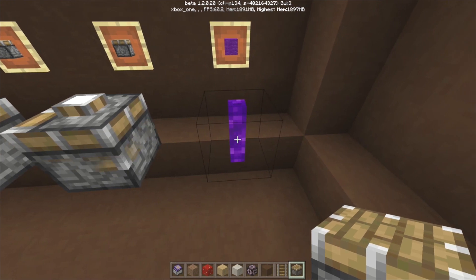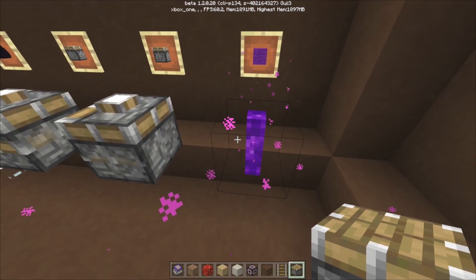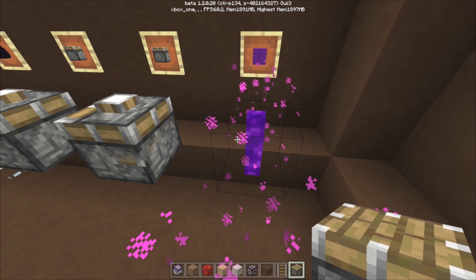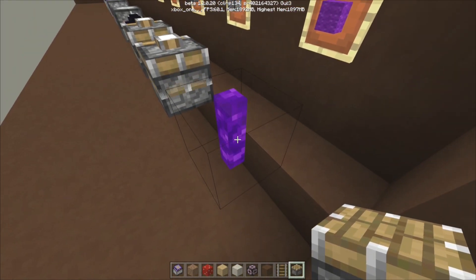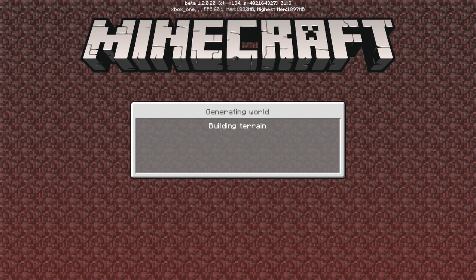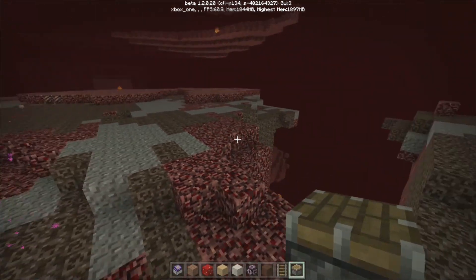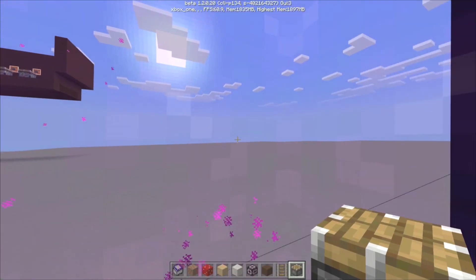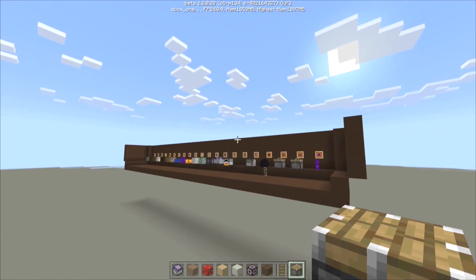Lastly, this is another nether portal, but you type in number 3 at the end — so you type 'portal 3' — and you get this little square-like portal. It works exactly the same and it will teleport you, just a bit away from the other one.